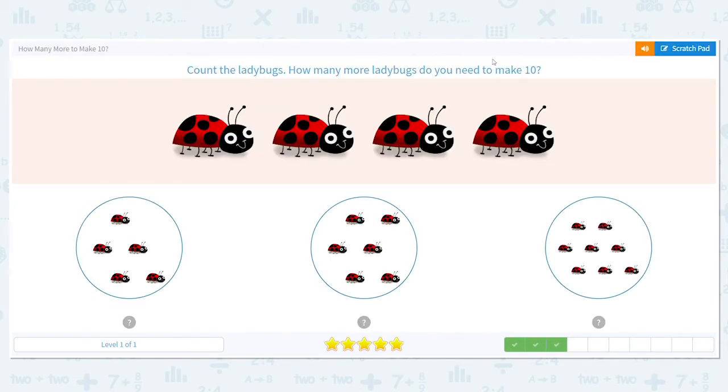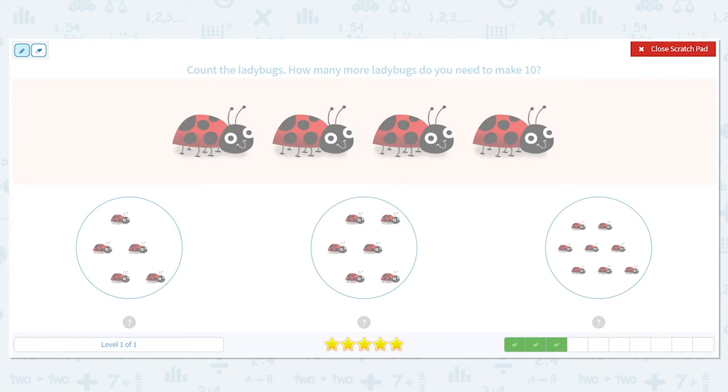Next, how many more do we need to make 10 with our ladybugs? How many ladybugs do we have up top? Four. So four plus what number equals ten? All right, these are all pretty close to one another, the amount that we have. Let's try this first set. Count on from four — four, five, six, seven, eight, nine. Doesn't give us ten.